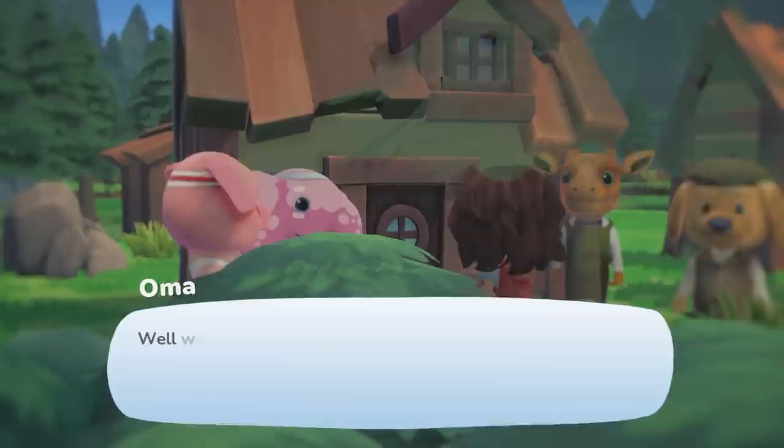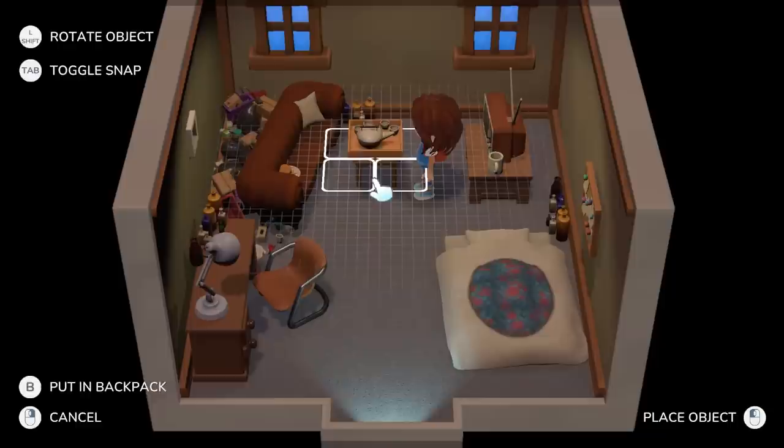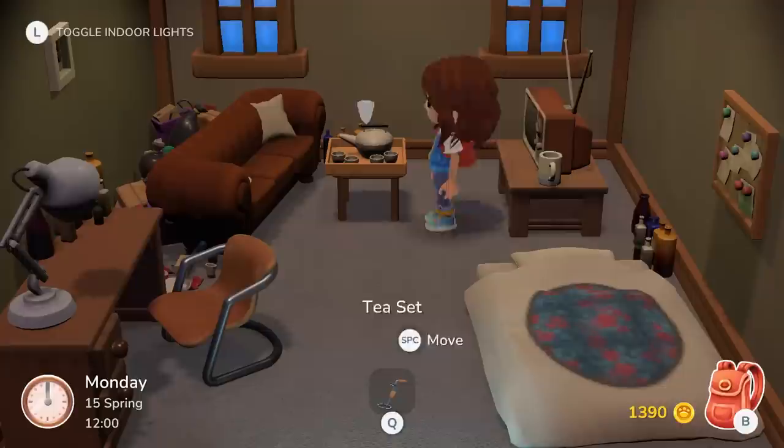Like Animal Crossing, you'll get a house that you can decorate, and your original villagers have predetermined house decor. But this game had villager house decoration mechanics before Animal Crossing's 2.0 update. You can decorate these houses however you want, and even use them as your own storage. There are additional houses for you to decorate, rather than just something that comes the way it comes and you have to deal with it.